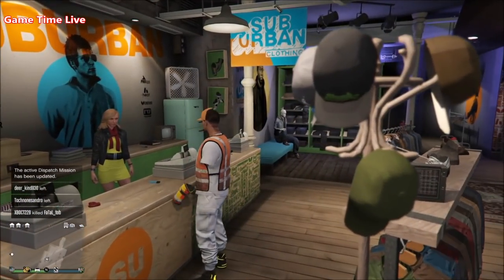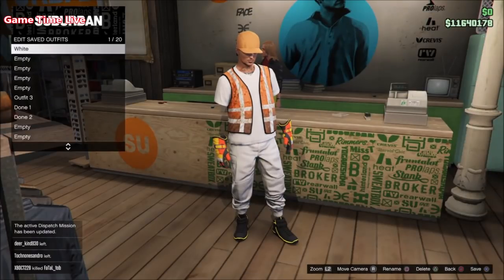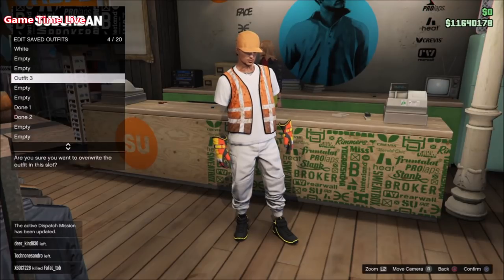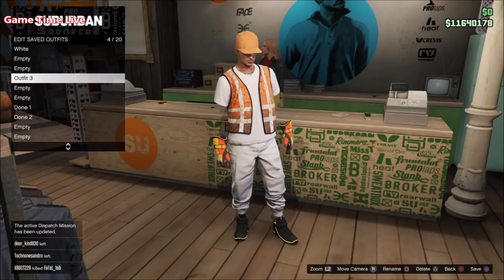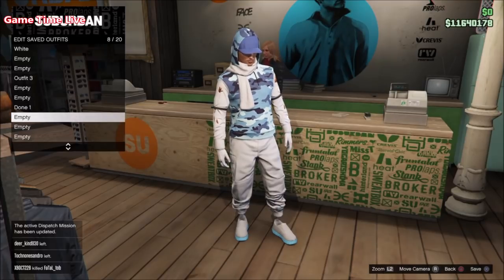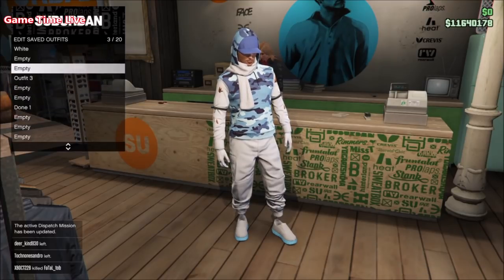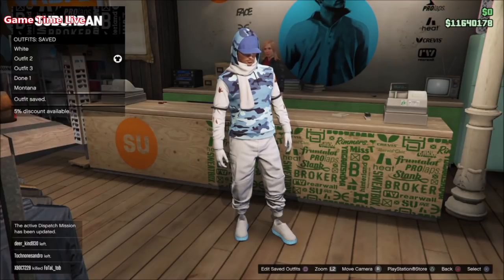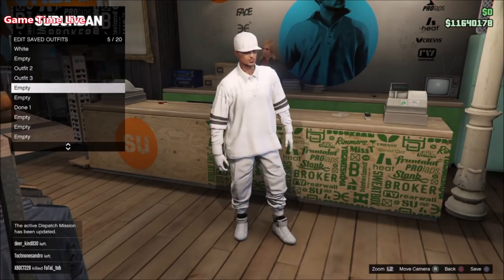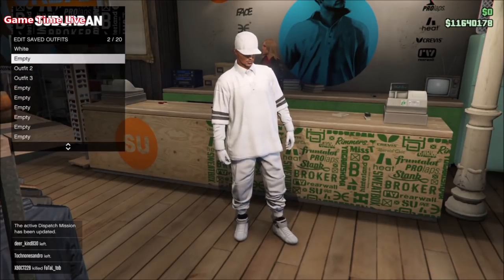Pull up your phone and quit crooked cop. Once you're back in free mode, clean up outfit slot number three and save this one on slot number four. Grab done number two, delete the slot, save it on slot number three, and do the same for outfit number one so you have all your outfits organized at the top. The component outfits are gone and you're good to go.